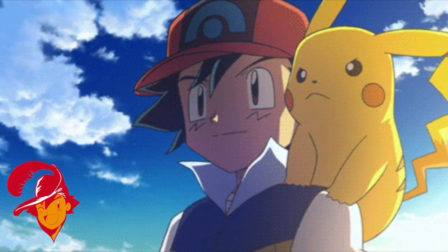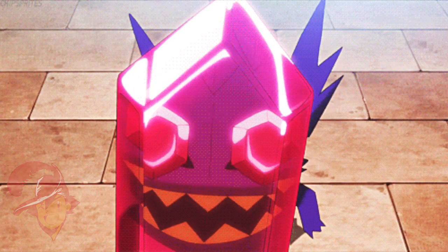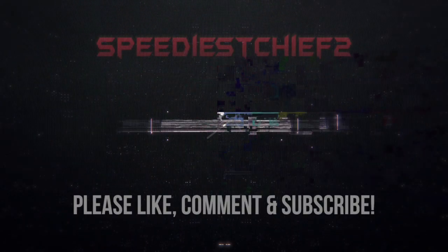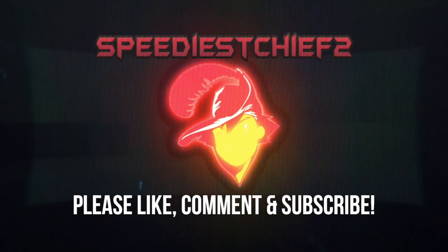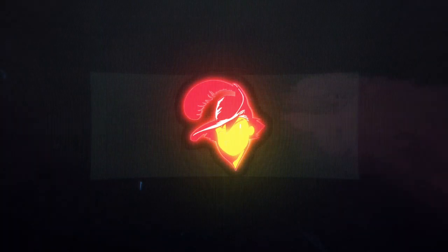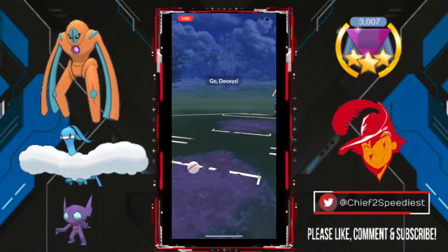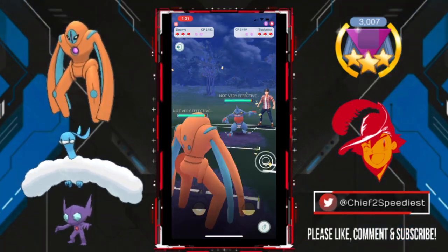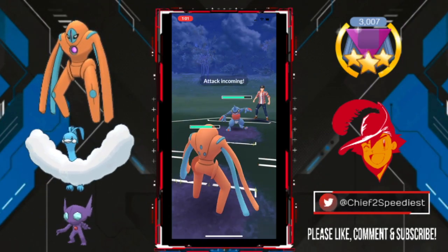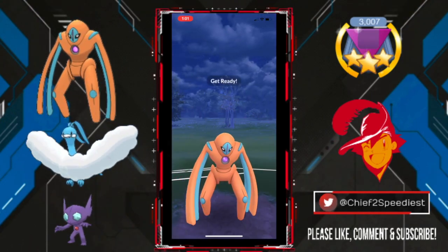Alright Battlers, we finally reached rank 10 in the GO Battle League. These are my final two sets with Defense Deoxys, Altaria, and Purified Sableye. I've got my team up there on the left side of the screen. Defense Form Deoxys is my lead with Counter, Rock Slide, and Thunderbolt. I have Altaria in the middle with Dragon Breath, Sky Attack, and Dragon Pulse. And finally, Sableye in the back with Shadow Claw, Foul Play, and yes, Return.